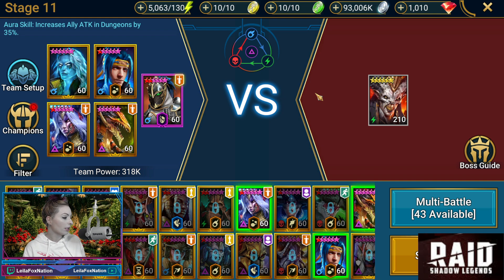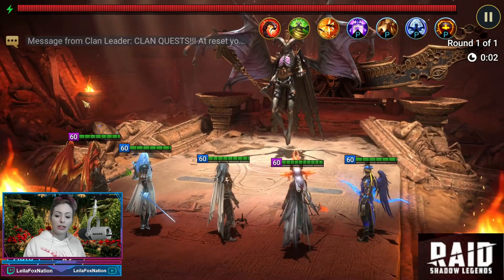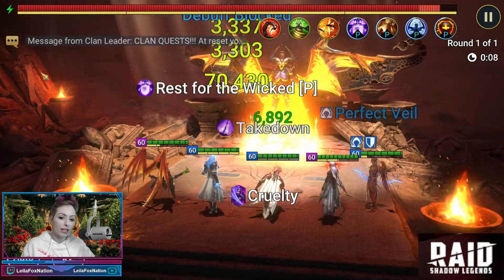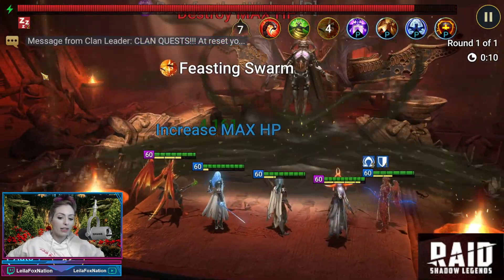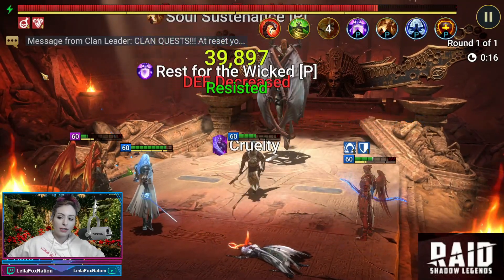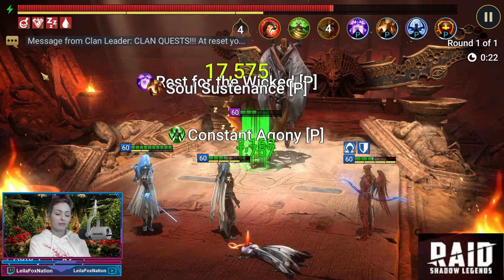This is stage 11. Remember, there's kind of no need to push too high or too hard with this dungeon. Get in there and do what you can — for the amount of oil you need and the energy it costs, it's really up to you if you feel it's worth it. So that's why we're here at 11. This will be full auto. The idea is Chagor is going to sleep the boss, and when he's asleep we're going to get damage off Rotos and Royal Guard as well. There he's asleep — hopefully we can keep him asleep. There he is back asleep.